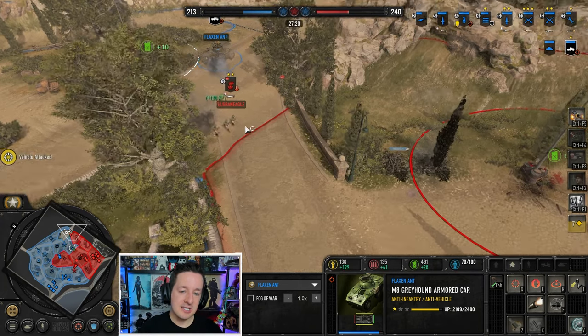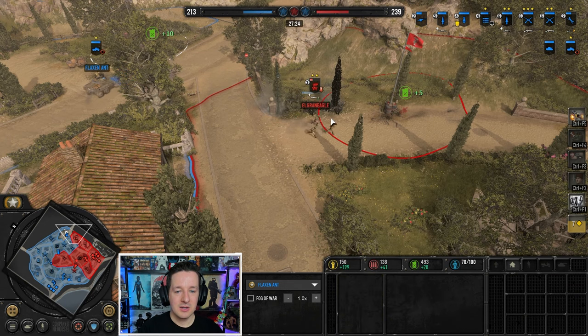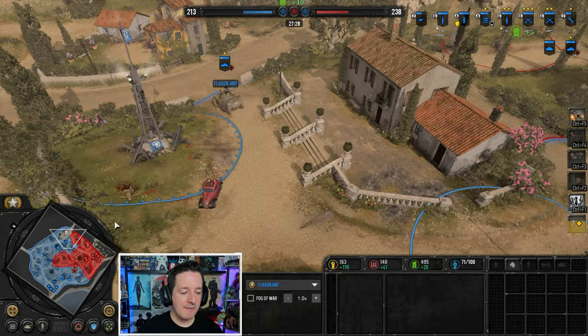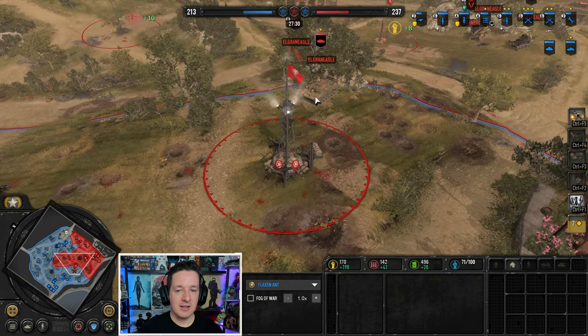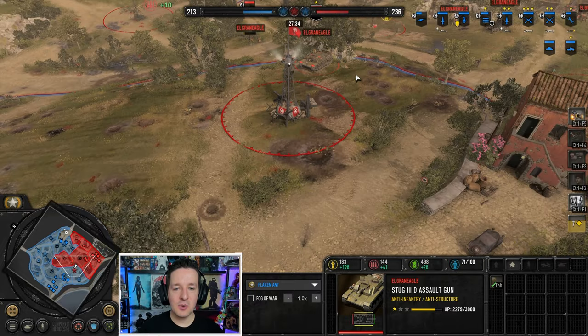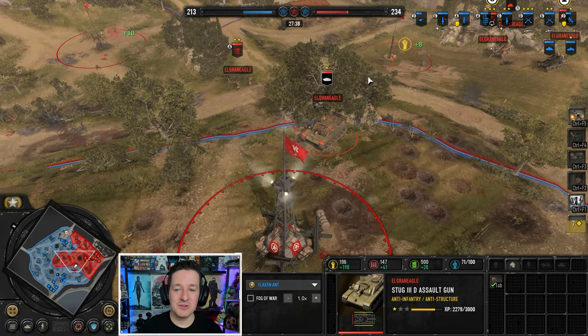Might try to blast him on the retreat as well - they're very low on health, so one or two more shots can remove a model from the field. Almost gets two but alas, not today. At least they have both the victory points again. Elgrand is fighting desperately just to hold on to one - to do or die as he's about to lose that advantage he's built up for so long.